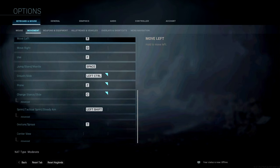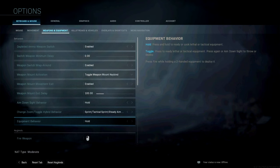For his movement keybinds: normal walking uses W, S, A, and D. Movement use is F. Jump/stand/mantle is spacebar. Crouch/slide is left control. Prone is Z. Change stand/slide is C. Sprinting and tactical sprinting, and steady aiming, are on left shift. Gesture/sprays are on T.